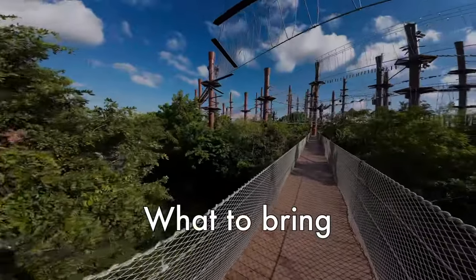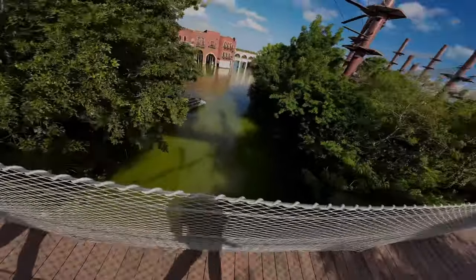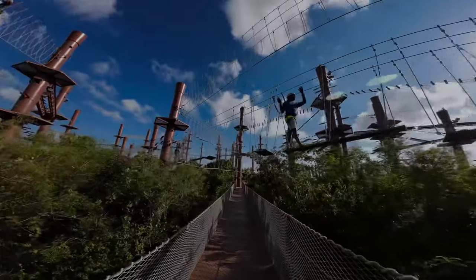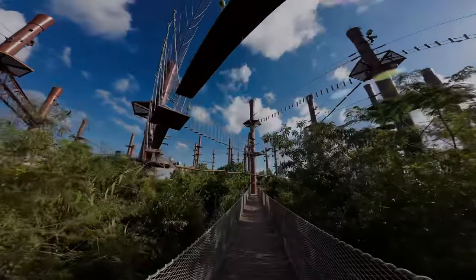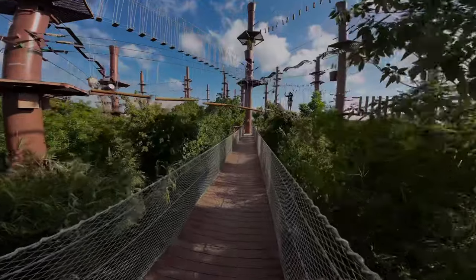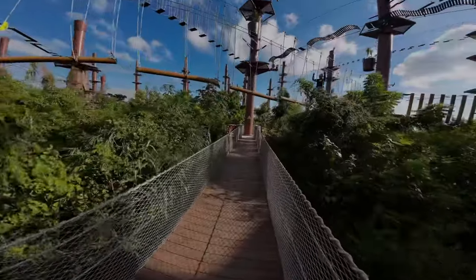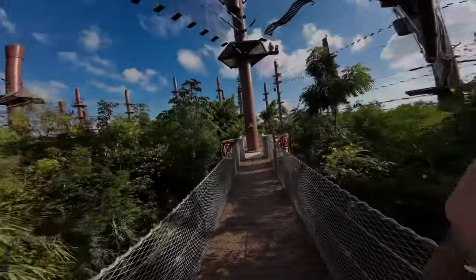For your visit to Savage, make sure you bring sunscreen and a swimsuit. I also recommend bringing a towel and a change of clothes. The park has lockers, change rooms, and showers. You'll need a pair of shoes — either aqua shoes or any closed-toe shoe as long as it's comfortable to walk in and can get wet. You'll also need your ID and a printed copy of your tickets as backup, and you should also bring a credit card or cash just in case.